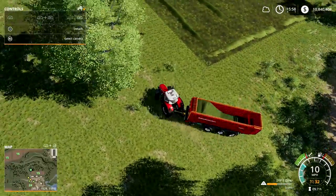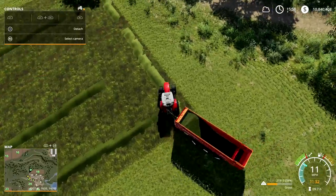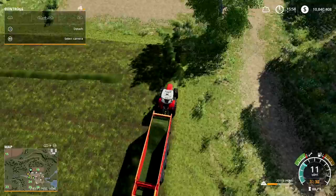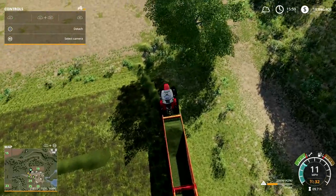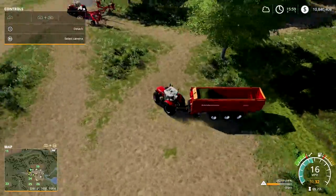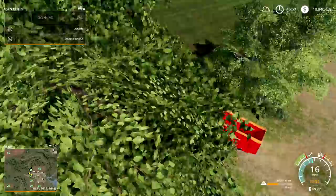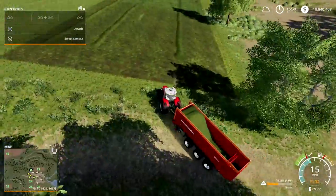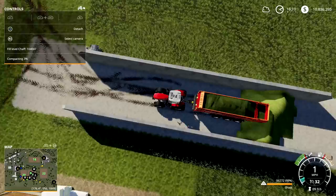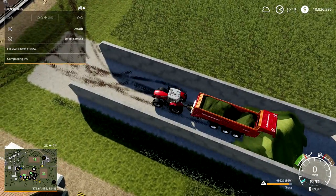One cool tip: if you do hay and grass next to each other — see right here, this is hay, you can tell by the color — you can actually scoop this up and it turns into grass, which is what I'm going to do because I'm out of hay storage in my barn. It also works with the tedder: if you're tedding, you don't have to get all the grass perfectly — once you pick it up it'll convert into the right product automatically.